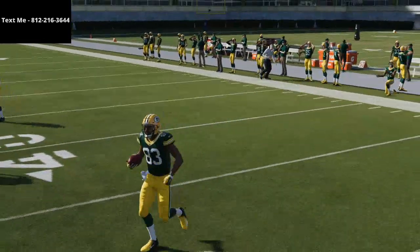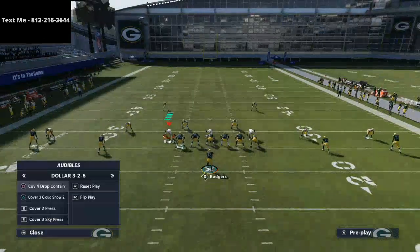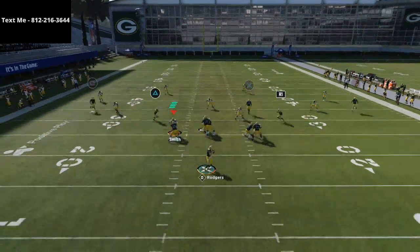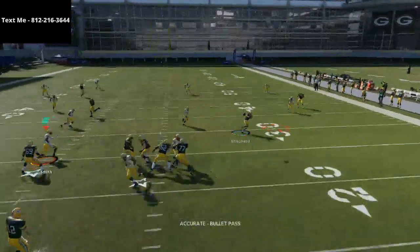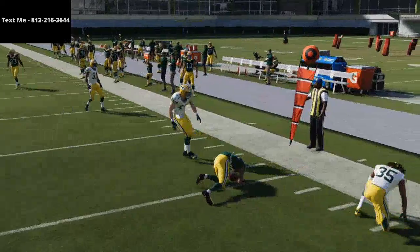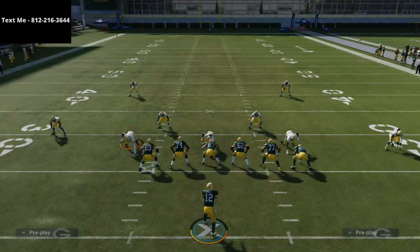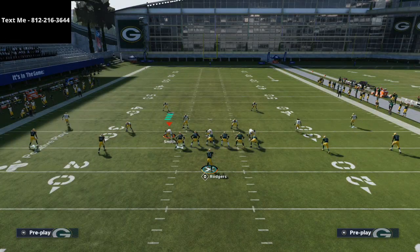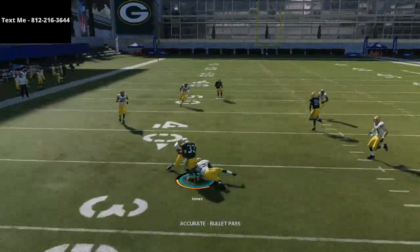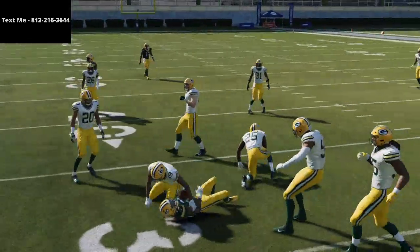Now let's talk about zone coverage. Cover four — if they're backed off, just put him on that curl. These two drags are going to work really, really well against every zone coverage you've got. Literally every zone coverage in the game, when these drags mesh, one of them is going to come open. That's what I love about this play and this passing concept in general.